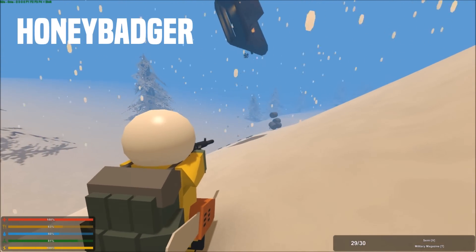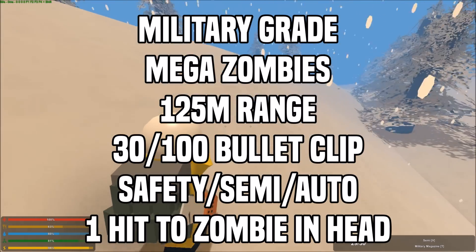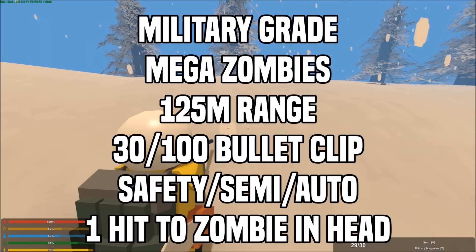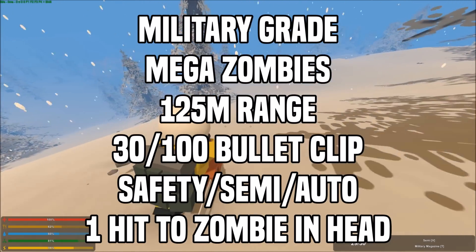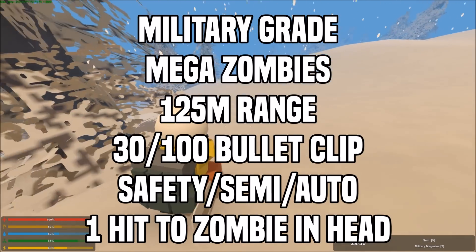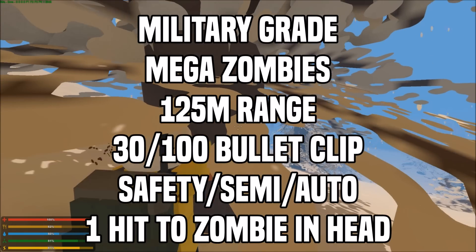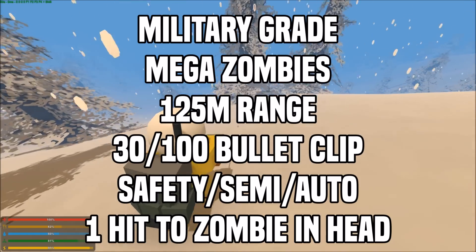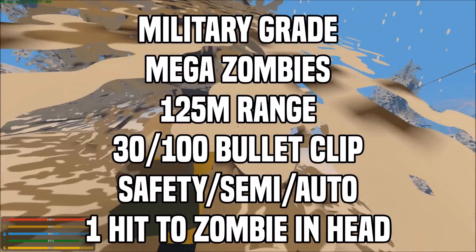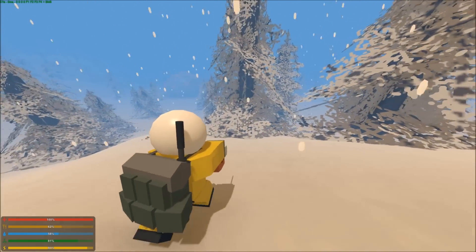The first one I'm going to cover is the Honey Badger. The Honey Badger is an extremely rare carbine that can only be dropped by killing mega zombies. To get this gun, you have to kill one of those giant zombies. This gun is a military-grade weapon, which means it takes military-grade ammo. It has a range of 125 meters and 2 clip sizes — 30 and 100 bullets — so it takes military magazines and military drums. It has 3 fire modes: safety, semi, and auto. It's a 1-hit to the head, a 2-hit to the torso, and a 3-hit to the arms and legs.